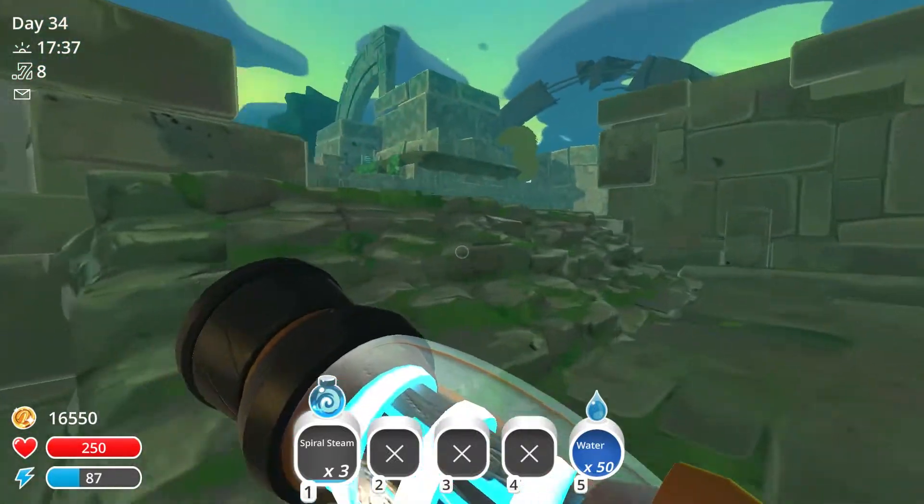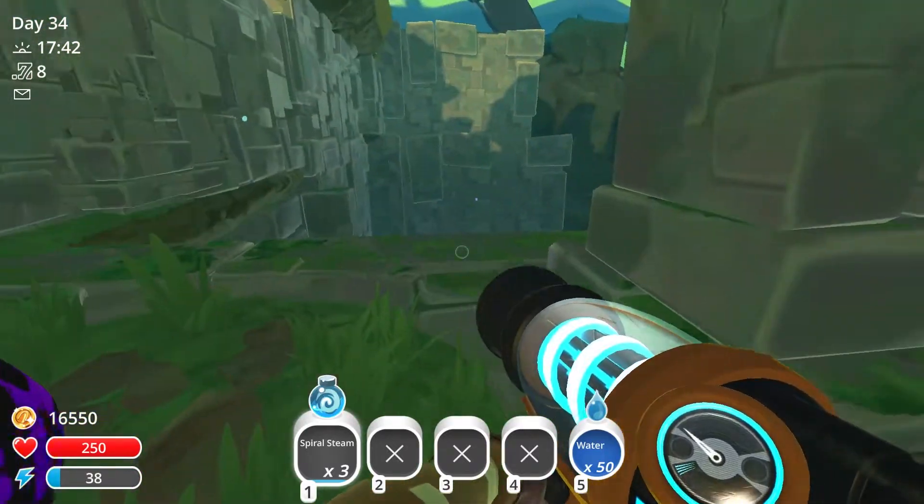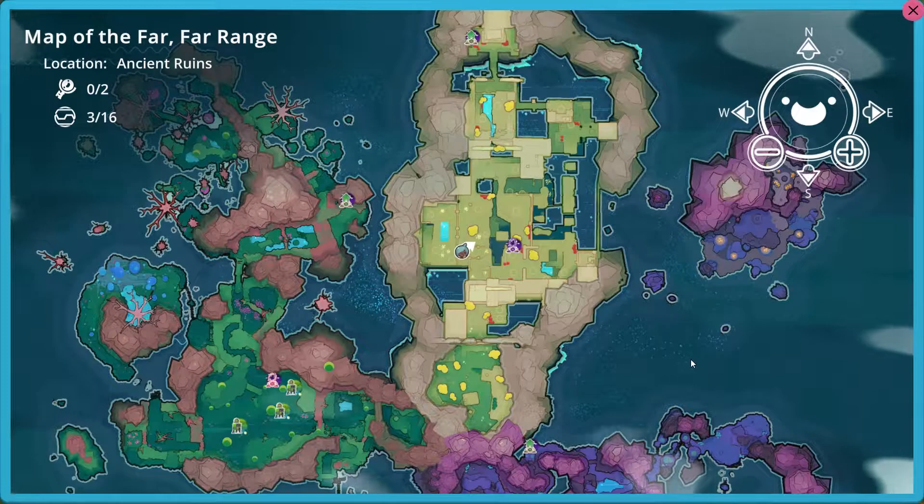Then we're gonna move over towards the next one. This one is a little bit in the secret room. We have the purple treasure pot right here.